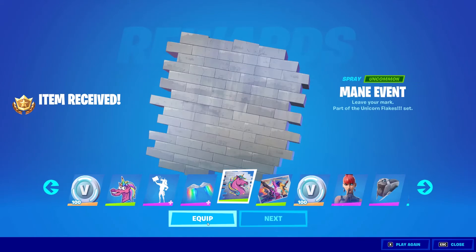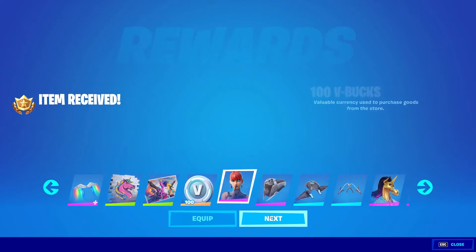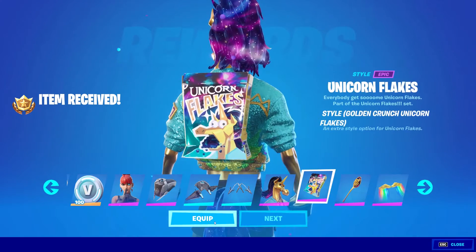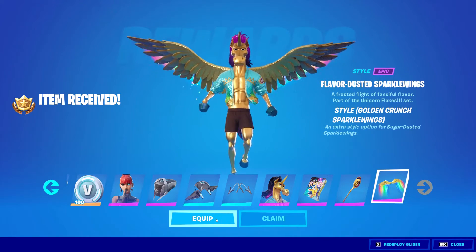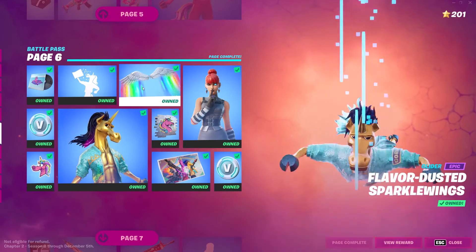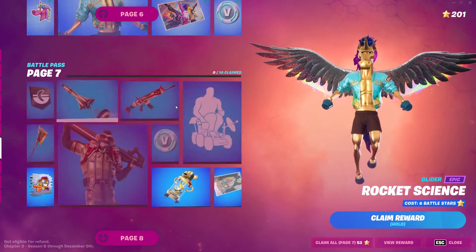I am equipping this, I'm not equipping that. I'm gonna equip it and then equip the golden freaking unicorn - obviously - and the golden spoon and the golden gliders. It has a lot of styles. They give us the base version and then they give us a gold style of that in the same page.